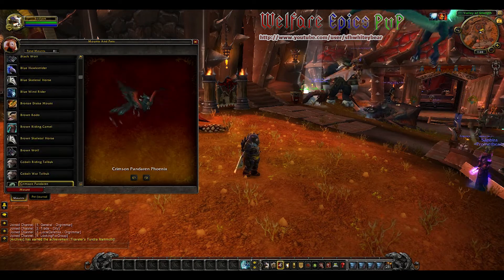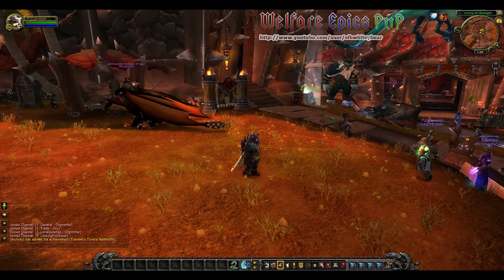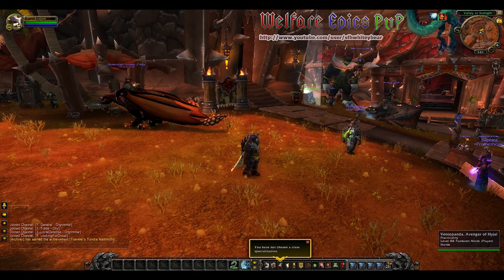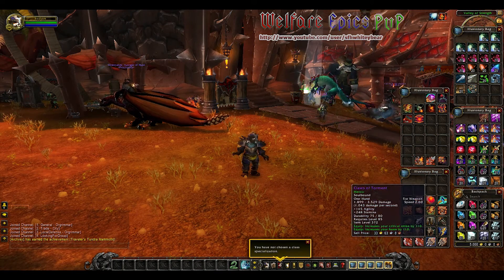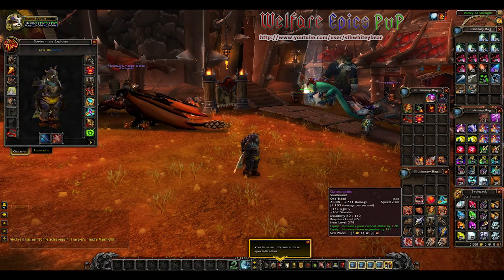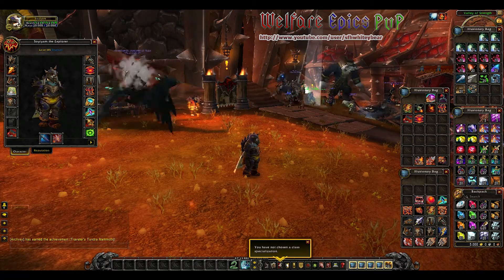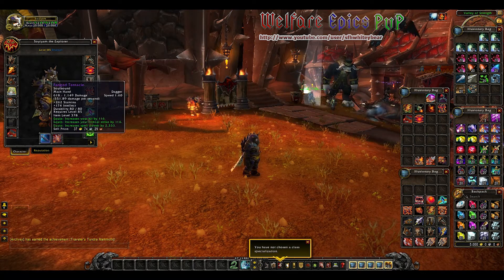I'm going to go ahead and close this out. One thing about the Mists of Pandaria templated characters for the beta test is that most of them are already fully equipped with their glyphs — you might have to buy a couple to make up the difference. They also start off with 5,000 gold, which I have here in my bag, and I also have a variety of armor, gems, and a bunch of other stuff. This is what you start off with fresh from your template.